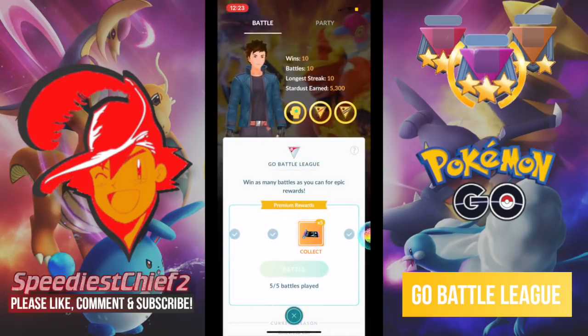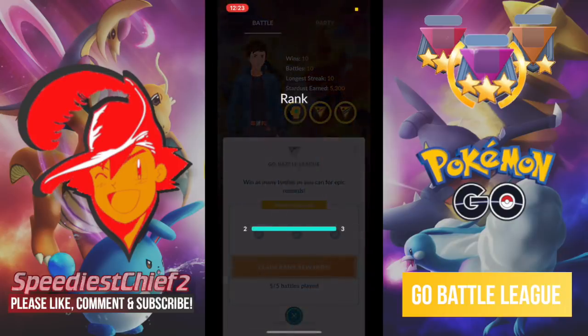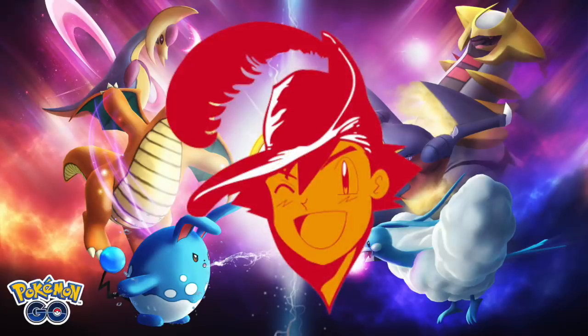We claim our Stardust and get the Holy Grail — the Charged TM. So excited to get these Charged TMs. And trainers, if you're excited for Elite TMs that might be dropping any day now, leave me a like and let me know in the comments how happy you are to see a TM rework. Trainers, we went 10-0 in our first Go Battle League matches — I had so much fun. I need to walk five kilometers to get my next set of matches. If you enjoyed this video, leave a like, comment down below, let me know if you're enjoying Go Battle League, check out the Silph Arena, and subscribe to see more.